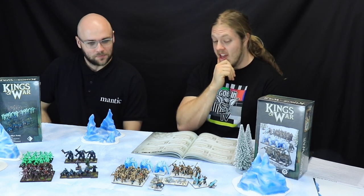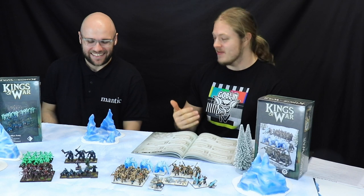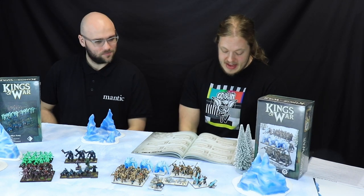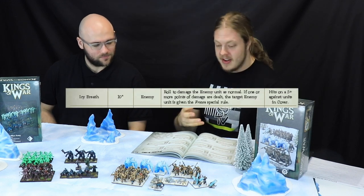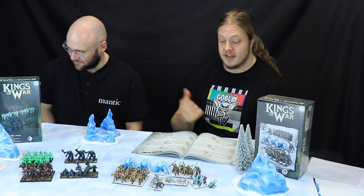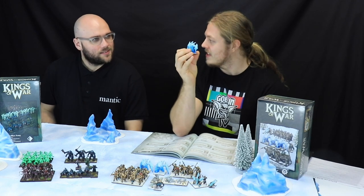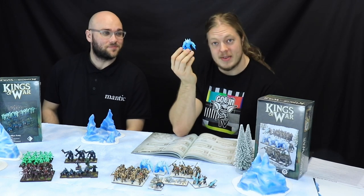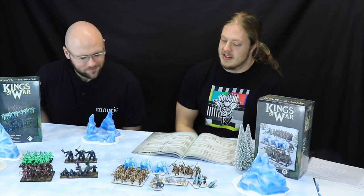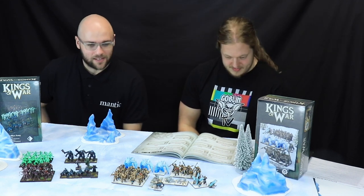In the game I played against Rob, just that inch difference means you wouldn't have been able to get a charge on me - so it can make all the difference. They have an icy breath attack and they also have crushing strength, so they're pretty tough. Anything with crushing strength I like. You get three of them in the box - I'm going to base two of them because multi-basing, and take this one from my Vanguard collection because you can do ice elementals in Vanguard. They're quite big, so I don't know anyone using full model count, and in Vanguard you get that large unit which is perfect.